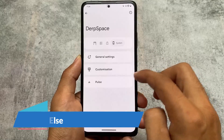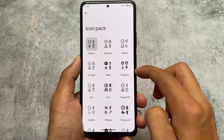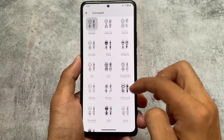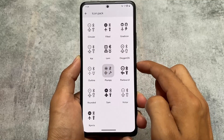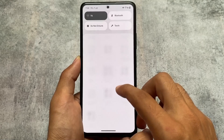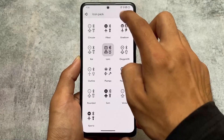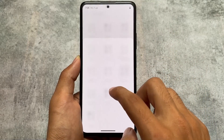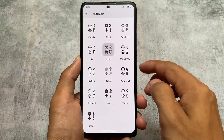There are still a lot of customizations included — in General Settings or Customizations you can see icon pack options like Gradicon, Lawn, and Plumpy, along with theming and icon pack options not available in every custom ROM. This icon pack option is actually also present in the Iconify app — a new Iconify update is out so I'll make a video on that one too.